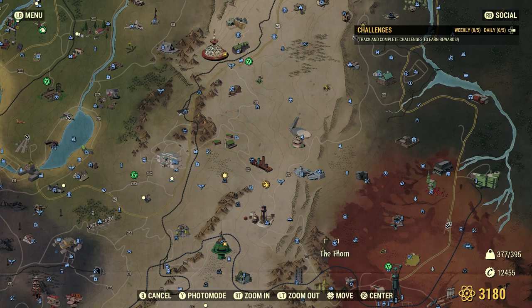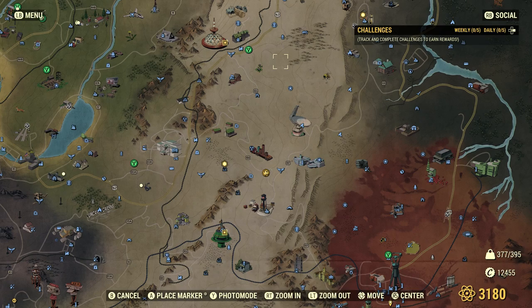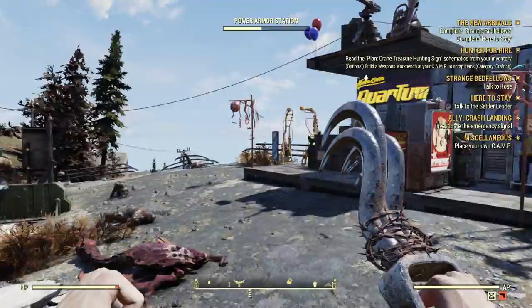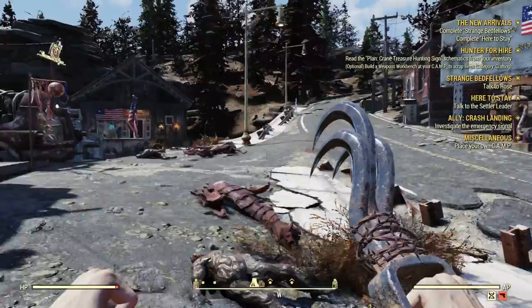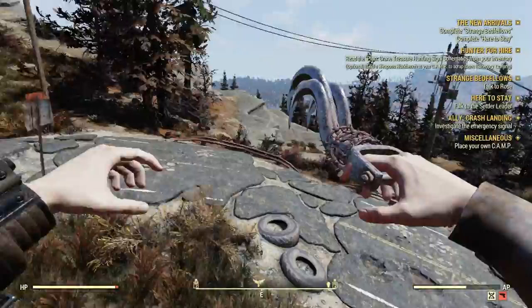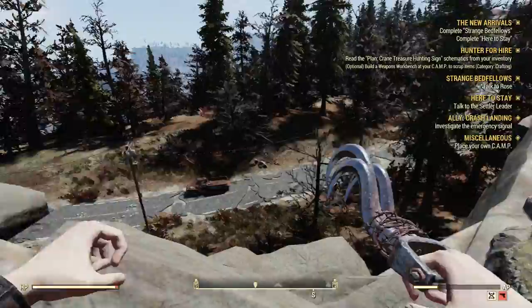Hey guys, Ryan here playing Fallout 76 the Wastelanders DLC once again. Today I just want to go around and check these little dots around the map. The little raider base signs changed. I teleported down to my camp and something really weird happened — my base was being completely demolished by like three rad scorpions and a ton of holes.